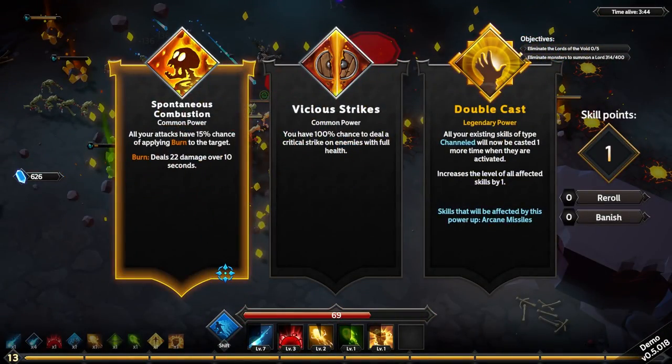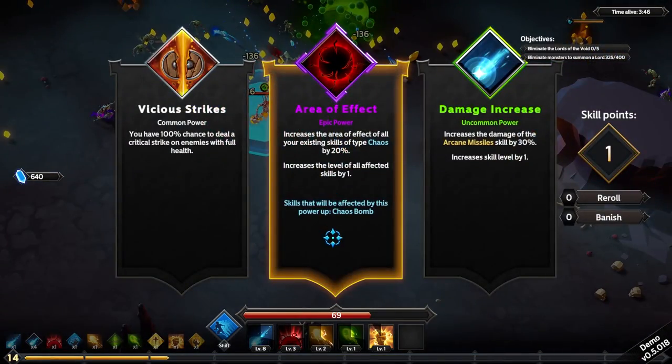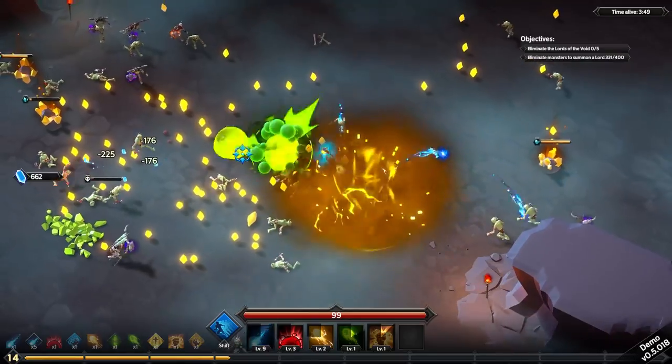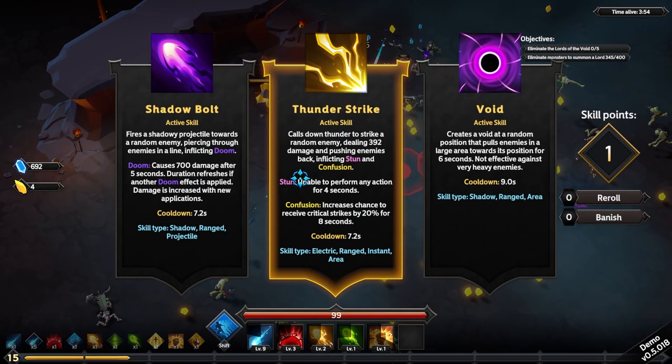Churn through them all — that was a bunch. Attacks have a chance to burn enemies. All of your — ooh — double cast! So now we channel two. Chaos gets AoE — no. More damage on magic missile, which I think does 225 damage now.